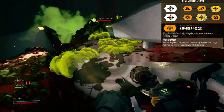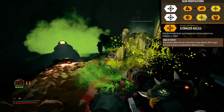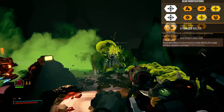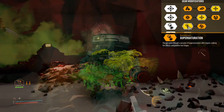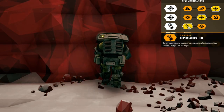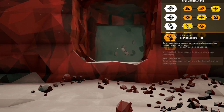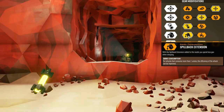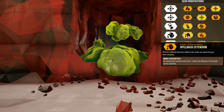Gear mod 2 uses an atomizer nozzle — this will make your charge shots leave behind more fragments on impact. Gear mod 3 uses super saturation, which processes the goo after impact making the effects of the puddles last longer. The fourth mod is spillback extension, which results in less goo being spent when charging.